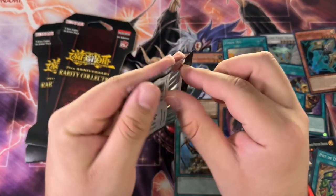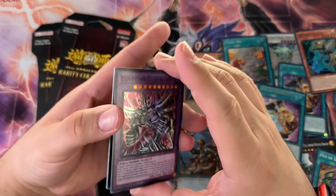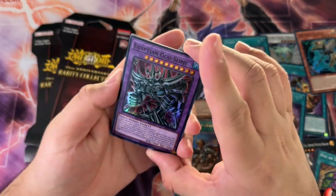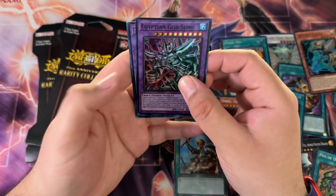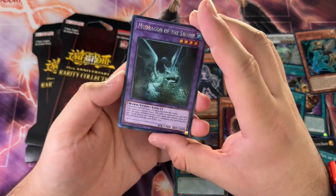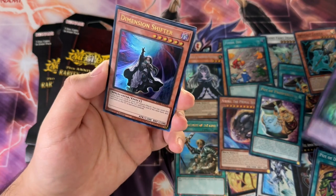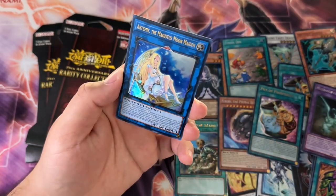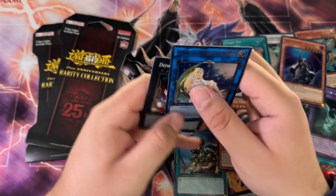We got Egyptian God Slime, the slimy boy himself, and nothing. It's a Prismatic Secret Rare — Mud Dragon of the Swamp! Hell yeah! And we got a Dimensional Shifter and Artemis, the Magistus Moon Maiden.